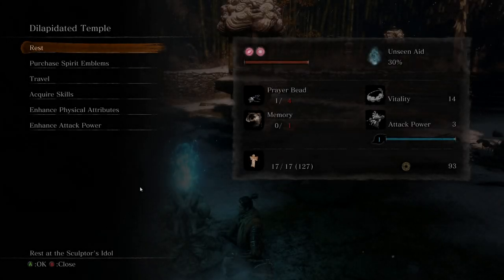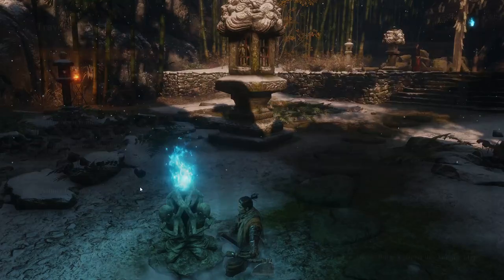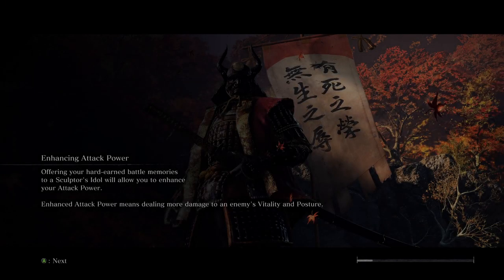Hey guys and welcome to Sekiro the Ultimate Guide — today it is the Gun Fort and we are going to annihilate the Gun Fort. You thought the Gun Fort was hard? Forget everything you thought you knew about the Gun Fort because you don't know anything about the Gun Fort. I know everything about the Gun Fort. It hasn't even got guns — it's just a fort. Barely.